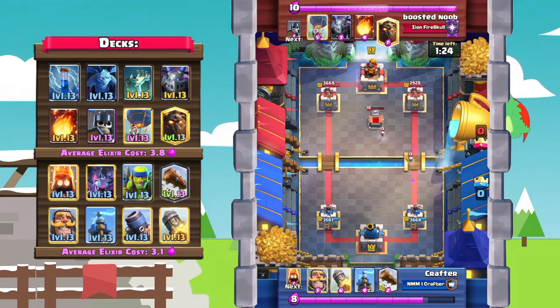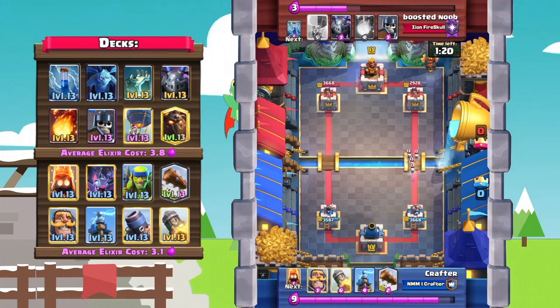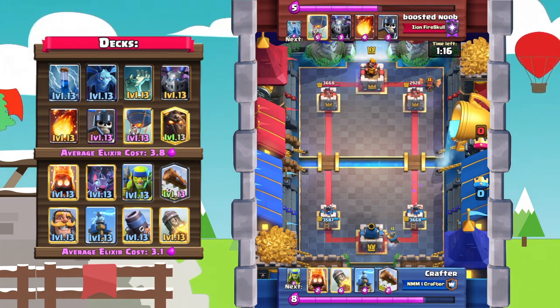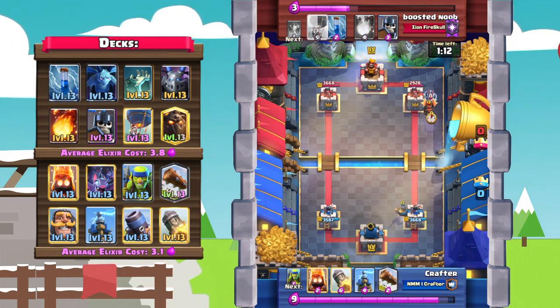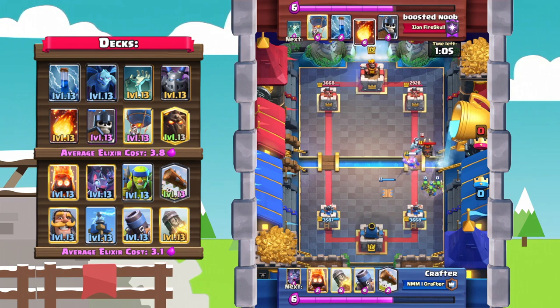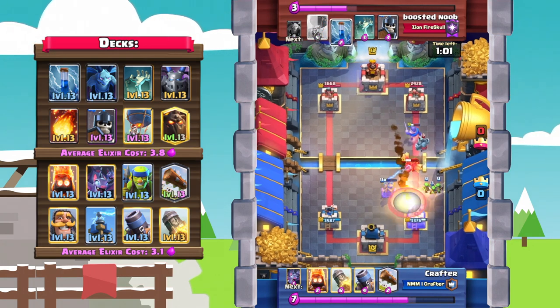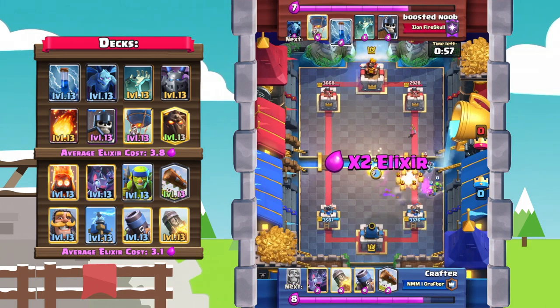Boosted Noob is at 10 elixir, so he goes ahead and plays that lava hound — same lane as the mortar this time. Knight goes in to tank for the support, tesla goes down to DPS the lava hound as fast as possible. Boosted Noob goes with a fireball to take out that tesla, but the tesla is still surviving a little bit.